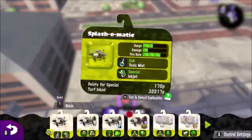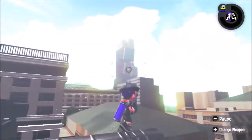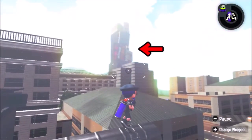Once you get to the other side, make sure you switch to another weapon, but first you have to press B. And afterwards, you're on the end of the pipe and now you can see Inkopolis Square right in front — we're actually in front of it.